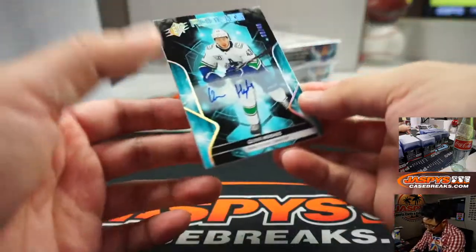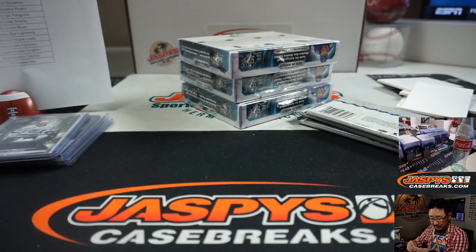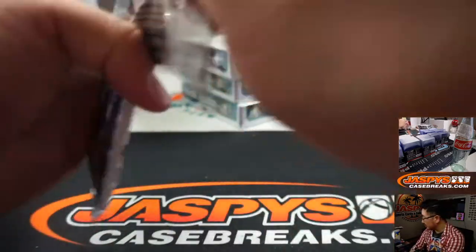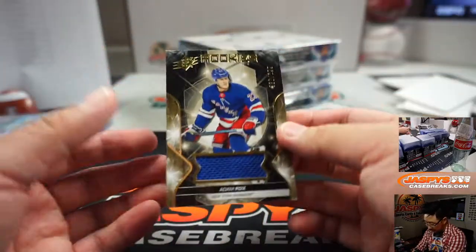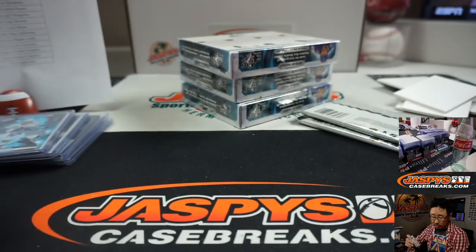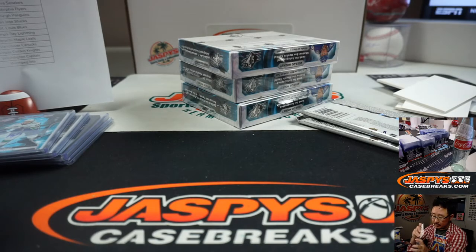Next up is an autograph — Quinn Hughes for the Canucks, 8 out of 49. Aaron with Vancouver. That's a good looking set here. SPX. 36 out of 199, Adam Fox, rookie relic for the Rangers. Another one for Peter.